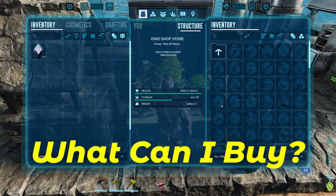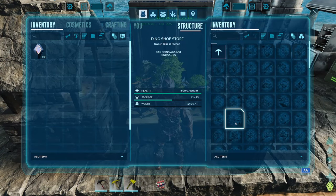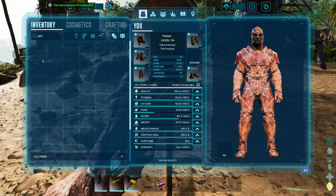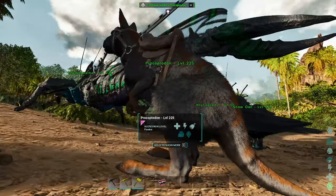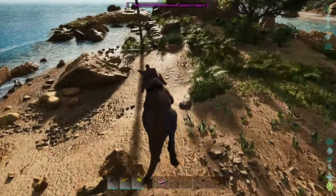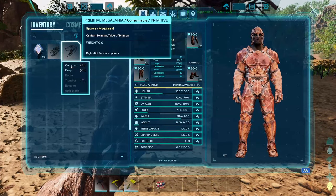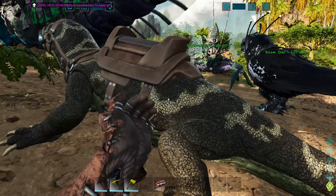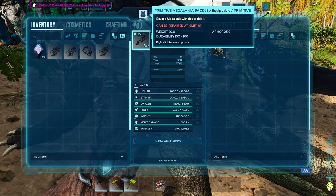What can you buy? You can buy every dino that is available currently on the island. They spawn at the maximum level, and if they are rideable, you get the primitive saddle with them. The Megalania here also gives you Toxin, which is ideal for the gorilla boss — normal tamed ones don't do that.